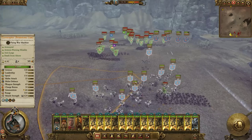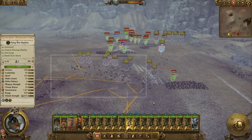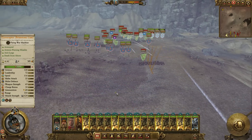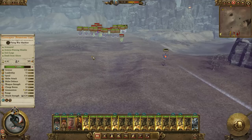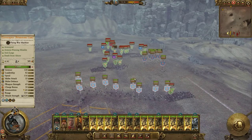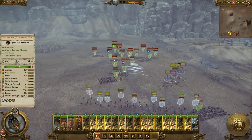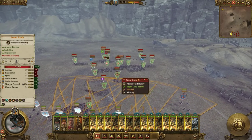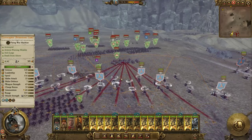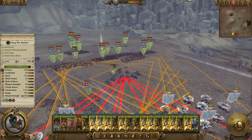Shooting at Nasty Skulkers with these — bad call. Shooting at Orc Boar Boys — that would be a mistake. Stone Trolls — they've got missile resistance, but they're high value. We've got to get rid of them quickly because they've got regeneration, so that's why we're completely offloading on them.